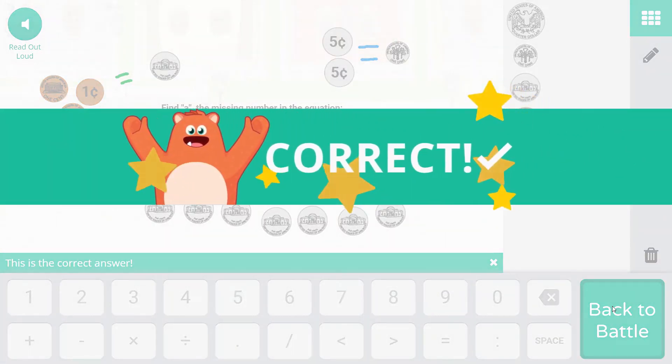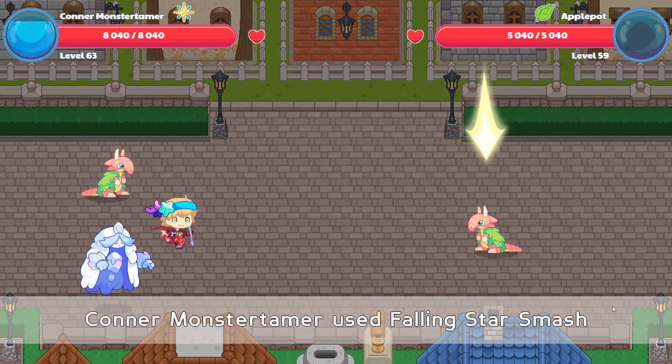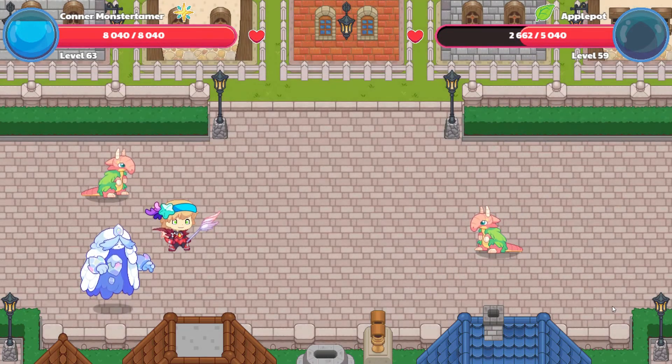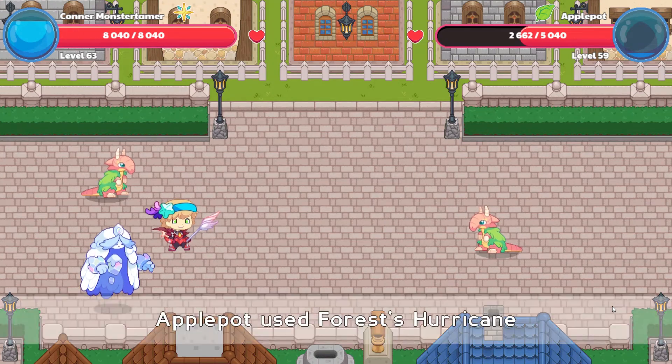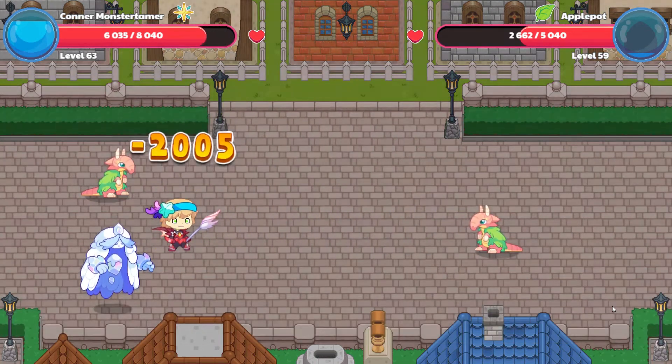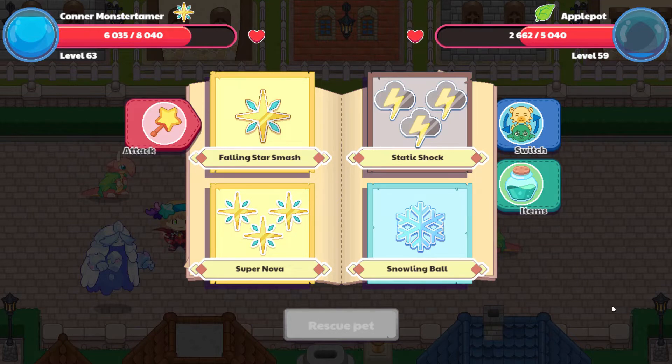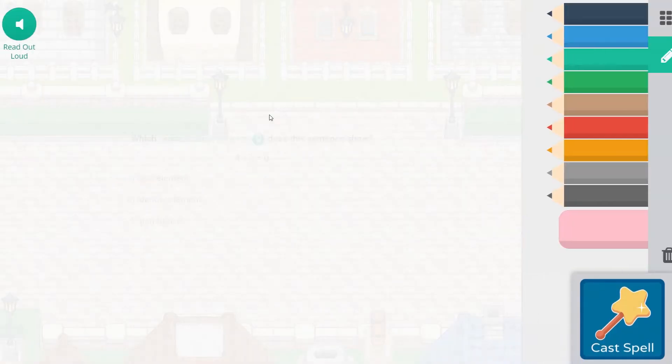Let's cast our spell. We landed it, which is great. We took the time to think it through, which is huge. So only 2,300 points of damage. This might be a three-attack battle for Apple Pot. Next question: which multiplication property does this sentence show? Four times zero equals zero. Is it the zero element, the identity element, or the distributive?